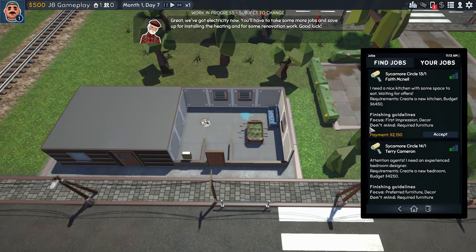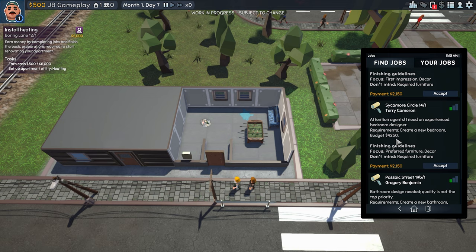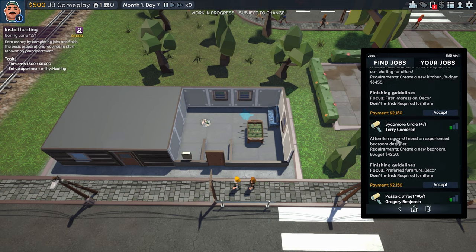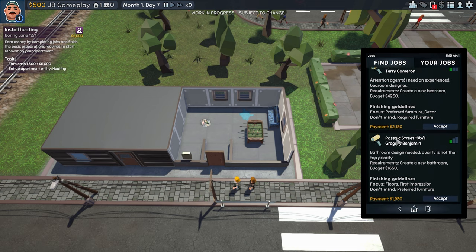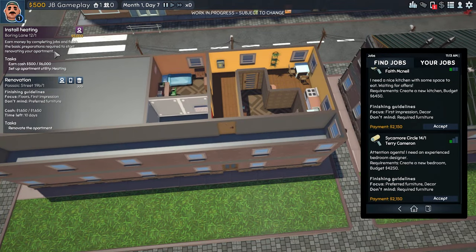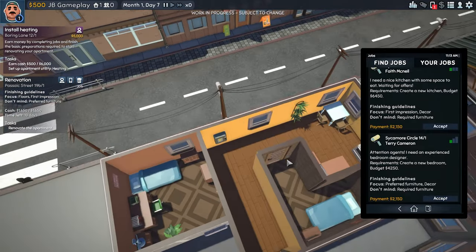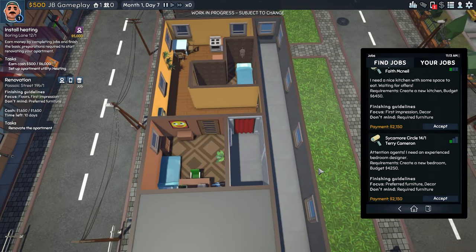Let's go to the job app on the phone. There's a renovation job available. The payment looks okay — I need a nice kitchen with proper space. I need a budget of 4,000 and another of 16,000 — I'm going to need to earn more money. There's also a bathroom design job; quality doesn't need to be top tier. The requirement is to create a new bathroom for 1,600 bucks — this is the cheapest one.